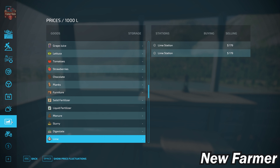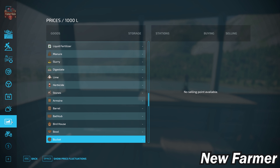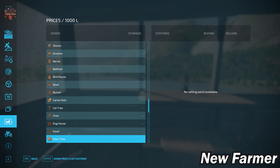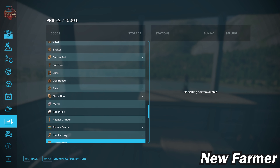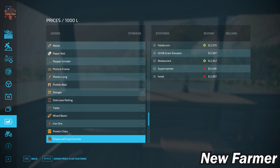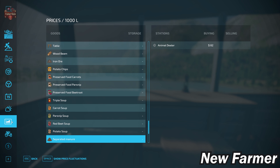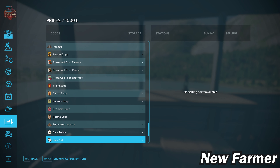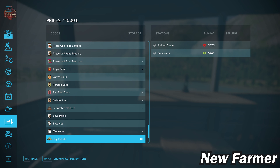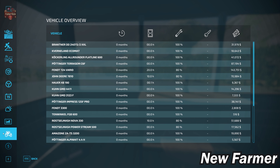We also have the ability to buy bulk lime and get rid of our stones at two different sell points. With respect to the platinum expansion, we do not have the ability to sell any of the platinum expansion production items — you'll need to place your own sell point for those. However, for the premium expansion we do have the ability to sell those production items, as well as separated manure. If you're playing with Straw Harvest, we also have the ability to sell hay and straw pellets.